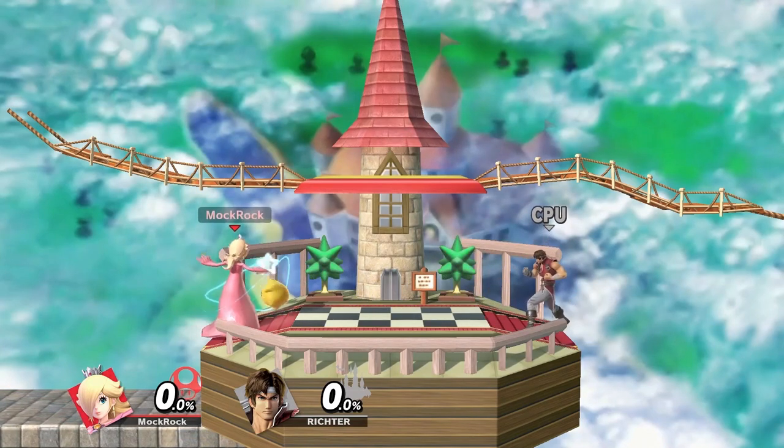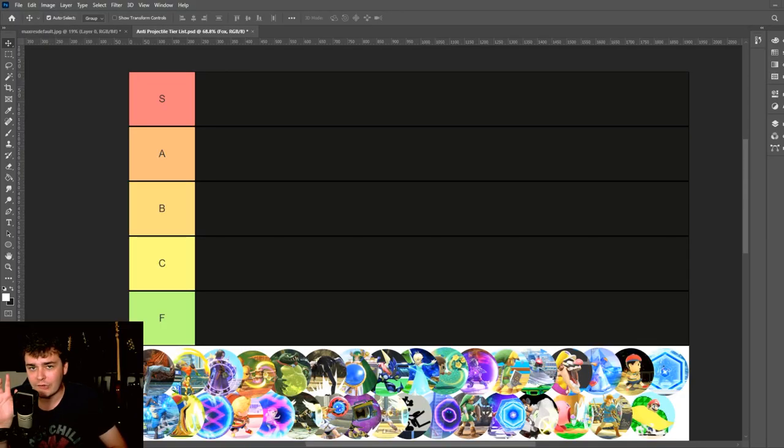This is not a power rankings tier list. A few bits of criteria to go over: this is only moves that have had very specific anti-projectile properties coded into them, so things like generic counters or Joker's down-B, even though they do have anti-projectile properties, are not going to be included.